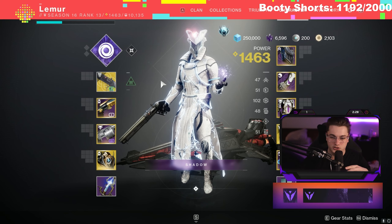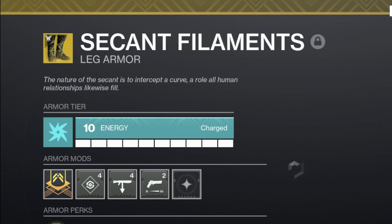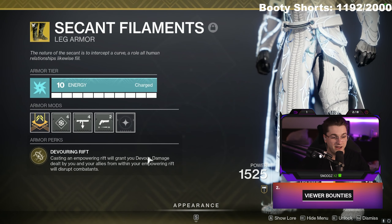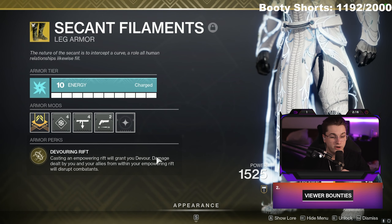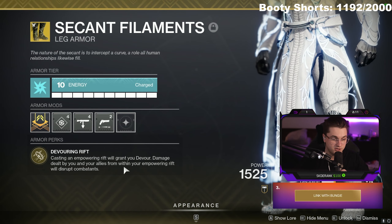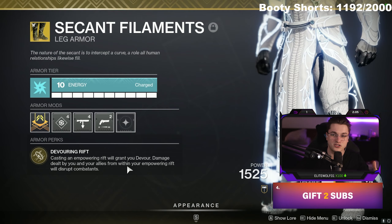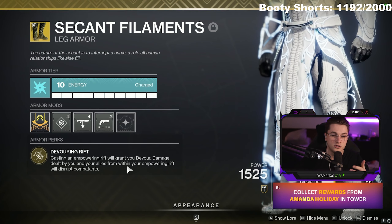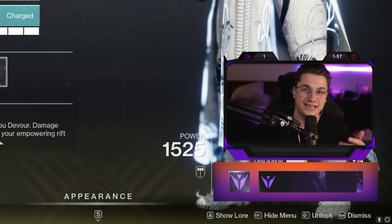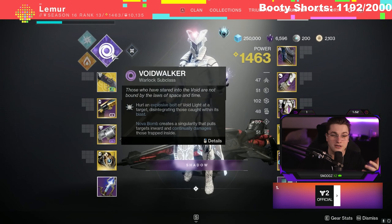The whole build goes around these new exotic boots called the Secret Filaments, which came into Destiny with the new season — Witch Queen. Their exotic perk is called Devouring Rift: casting an Empowering Rift grants you Devour, and damage dealt by you and your allies from within your Empowering Rift will disrupt combatants. This is why it's so sick. Devour is a buff where whenever you get a kill, no matter what HP you're at, it immediately shoots you up to 100%.